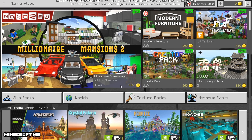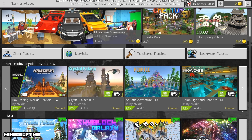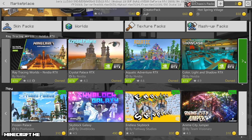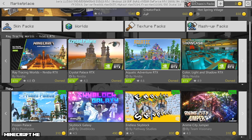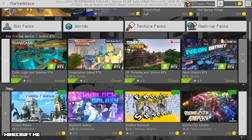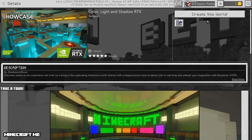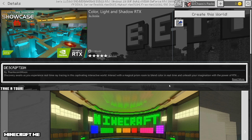When you get to the marketplace, right across the top there's going to be RTX ray tracing worlds. These are all brand new worlds with RTX enabled — they have a nice RTX symbol, RTX on. You've got Crystal Palace and Aquatic Adventure, the Color Light and Shadow Showcase, Imagination Island, Neon District, and Temples and Totems. I've already pre-downloaded all of these. You just click on it and there'll be an Install button in the top right-hand corner.